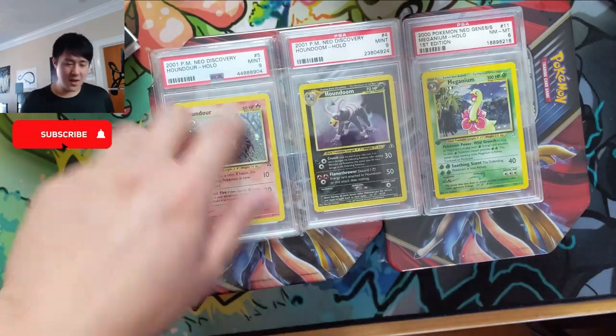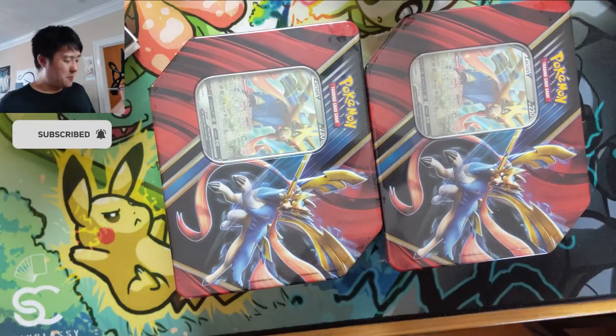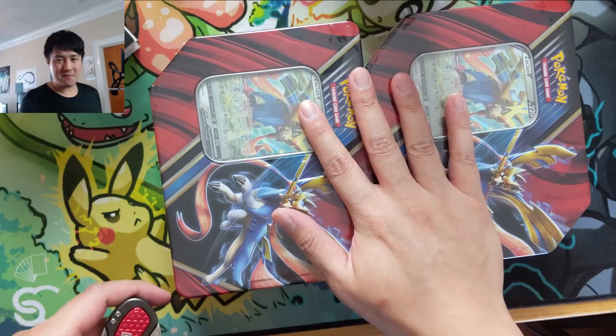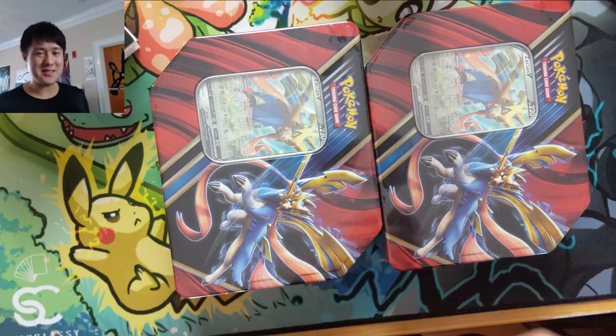We're slowly expanding into the Neo era — actually into a lot of different places — just because with the prices what they are, that's all we can do. Alright, let's get these tins opening. We'll see if we can find Steve's Boss's Orders; we haven't been doing so hot on that, but maybe doing an opening for someone else will help us find them. Let's begin.